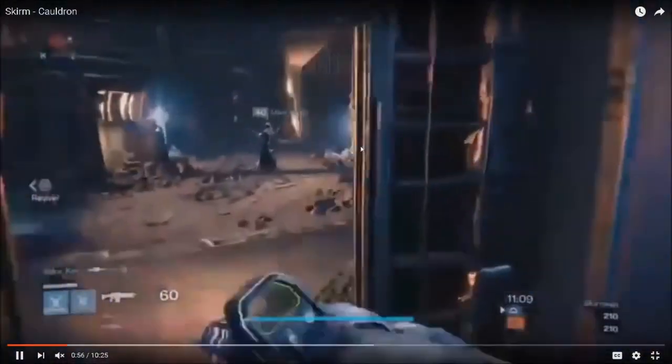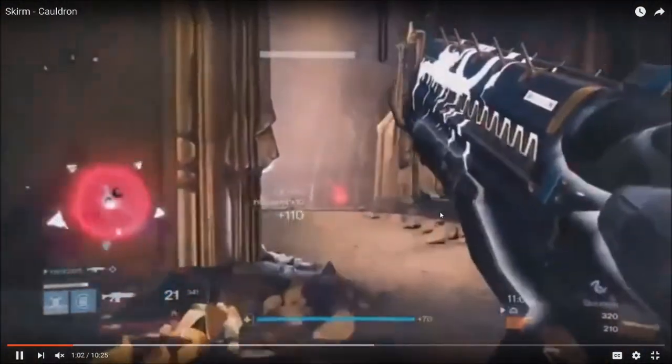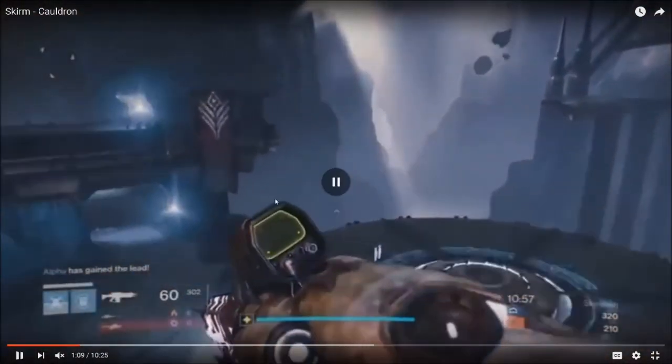His teammate gets a pick and he pushes back out to support. He does this constantly — moving back and supporting teammates — and they're constantly giving each other callouts of where they're at and where they're moving to. The first thing I want to note about skirmish is that when you get team wipes, people are going to spawn the furthest distance away from you on the map. That's the algorithm Bungie uses — you want as much time between where you're currently at and where you're spawning, so you can adjust and not get killed off spawn.